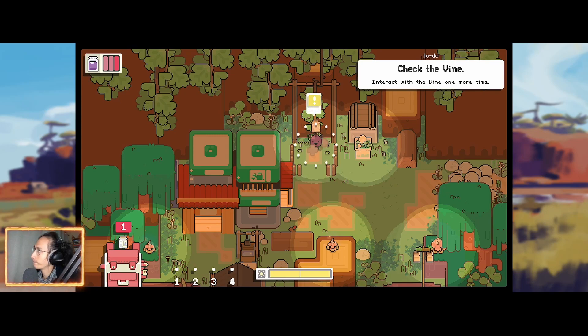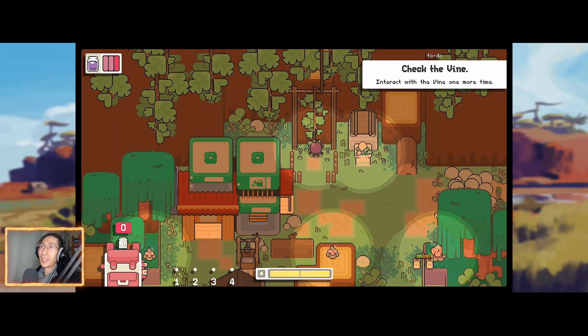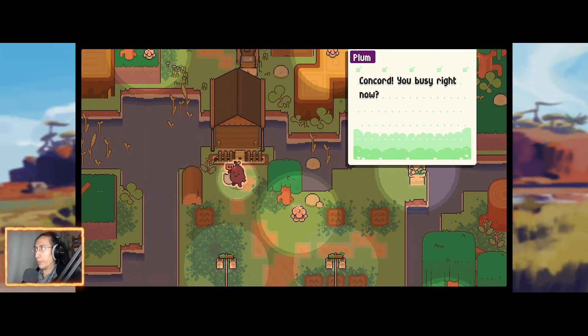Interact with the vine one more time. There we go. Enchanted by dew — doesn't look nearly as wilted as before. This is amazingly cute, I 100% agree. You know what, you can never judge a book by its cover. When I played this game, I found a lot to love about it — it's actually quite an interesting game. You totally should get it, it's absolutely amazing.